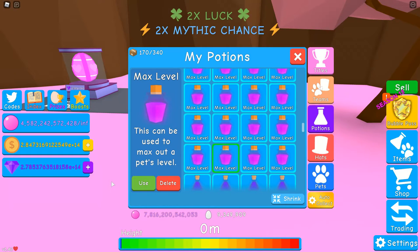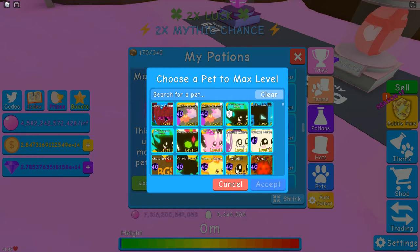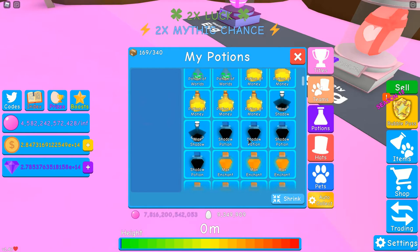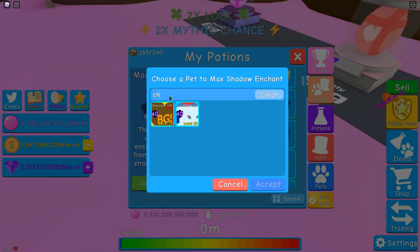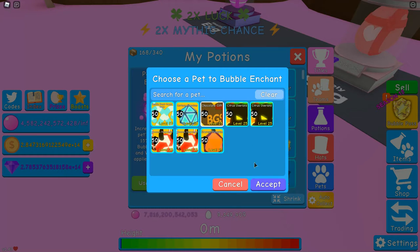Hello everybody, welcome back to another video! Today I realized that when I was trying to give max enchants and max level to my shiny chocolate heart — whatever, it's the best legendary in this egg. If I click use I got a lovely rose overnight. We'll do that, but I want to see the stats of the chocolate gift first. We're going to put max shadow on the chocolate gift, then use a bubble potion on it.